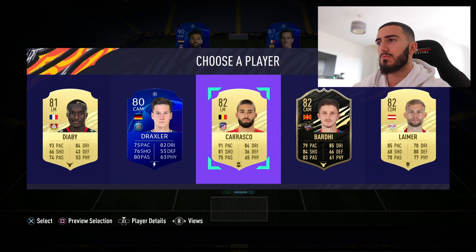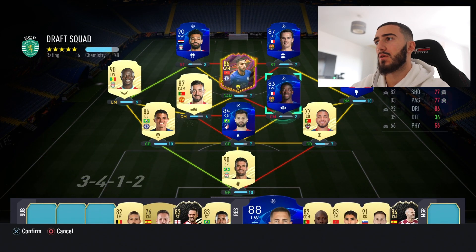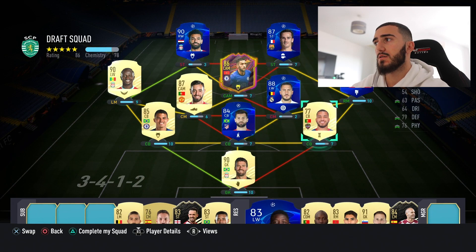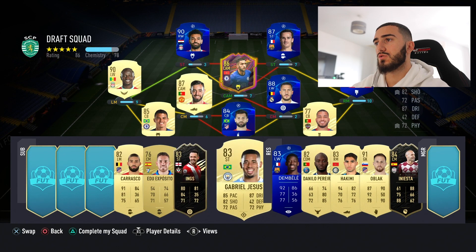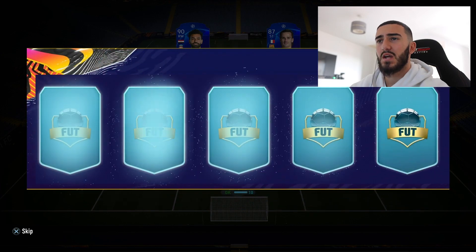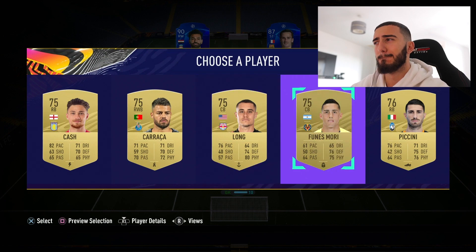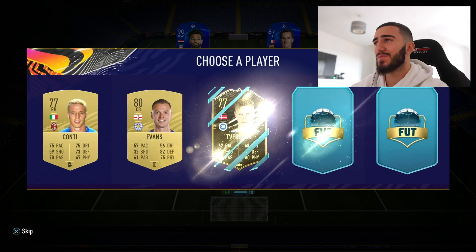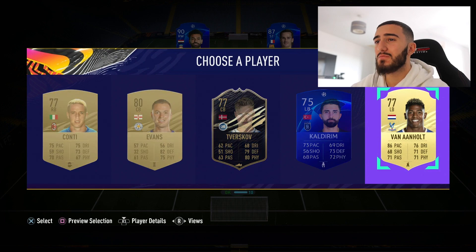We need to get Hazard on the pitch somehow. Oh wait, you don't lose chemistry there — yes we can do that! Jesus — you'll fit there. Oh no you won't, okay never mind. We need to get a good center back. We're not gonna do it guys — they are giving us tired players.